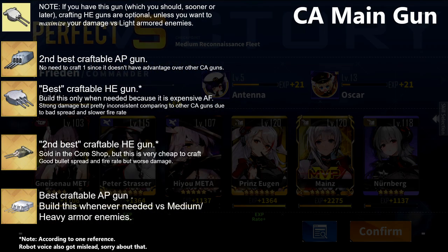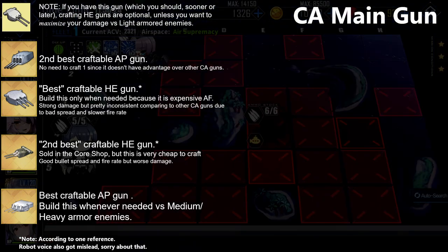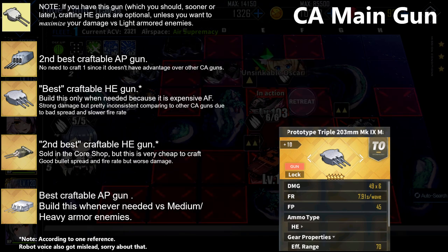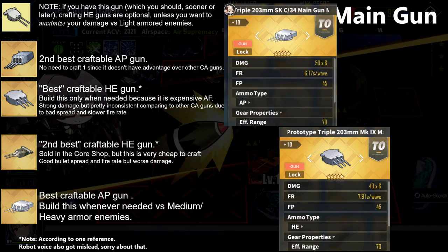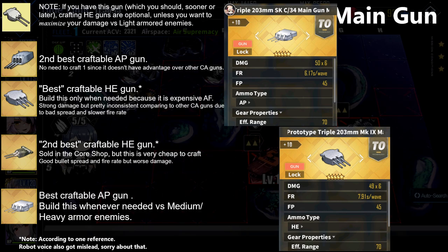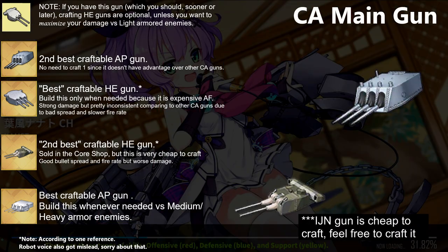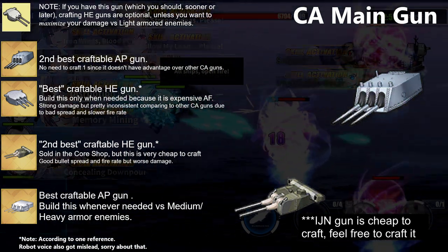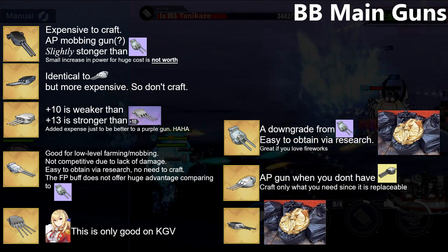Only craft the two AP guns when necessary. For heavy cruiser guns, the Rune gun from Iron Blood and the one from the Royal Navy are good to build — build either depending on the ammo type you need. The CA guns from Sakura Empire and Eagle Union are slightly worse than the two recommended, so no need to craft them.